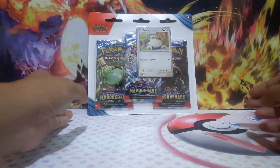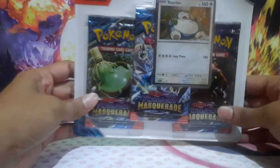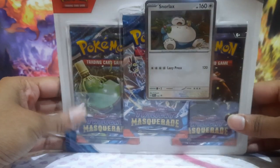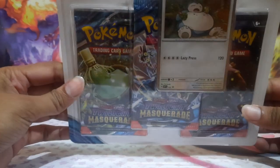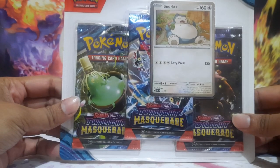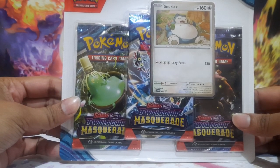What's going on everyone? Welkaard here bringing you another opening video for Twilight Masquerade. This time it's the three pack blister for the Snorlax promo. We're hoping to get some good stuff in these three packs.